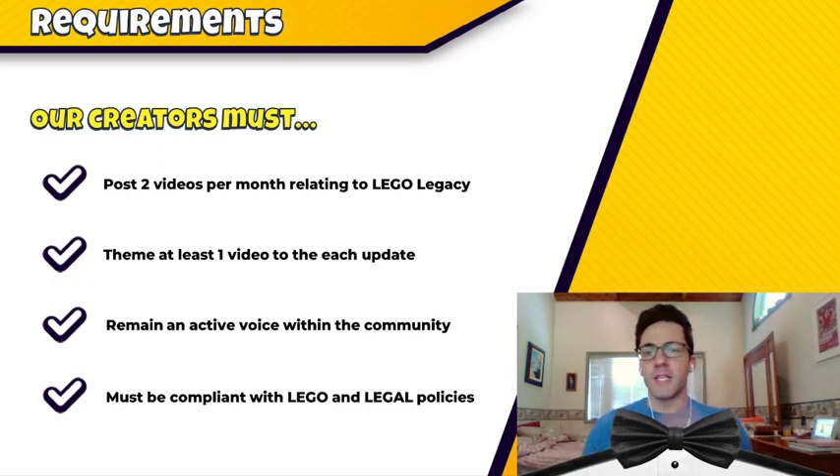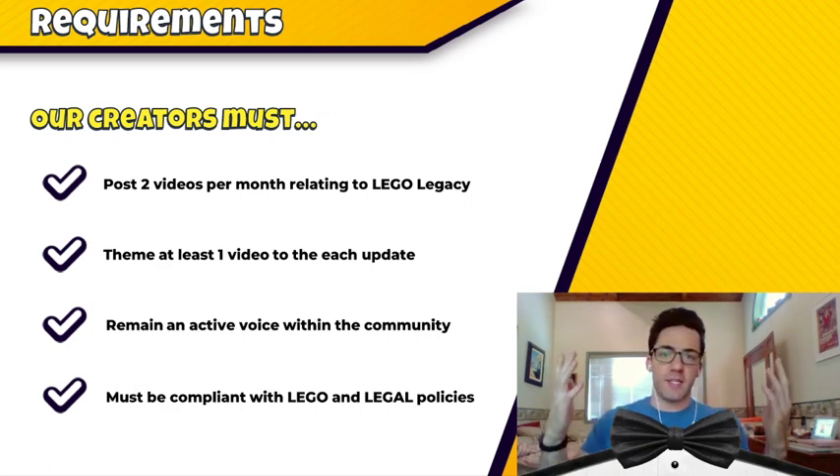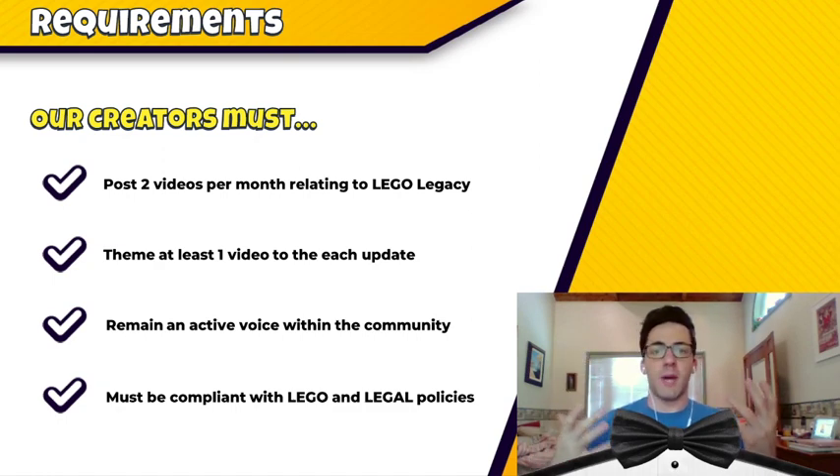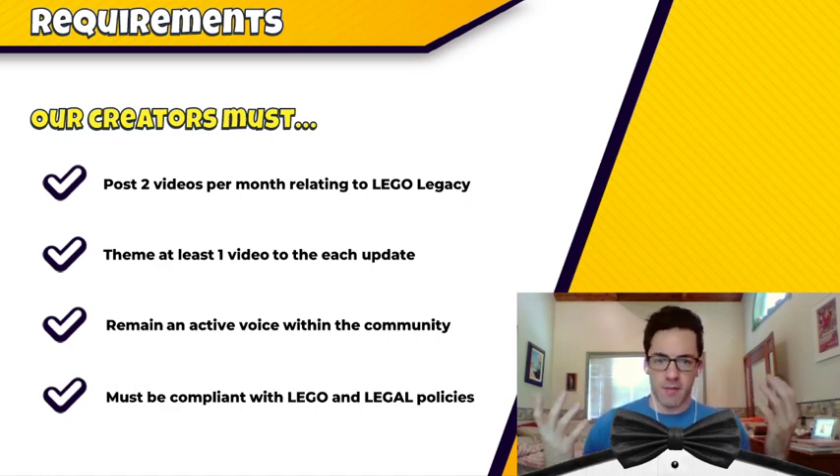The reason they put compliance in here is because if you get chosen to be a content creator, you do have to sign an NDA — a legally binding contract that prevents you from giving away trade secrets. In addition, you'll have to be compliant with the Lego and legal policies, which they've stated they will give you if and when they accept you as a content creator. If they refuse to admit you into this program, why would you need to see the legal policies? You won't be beholden to any of them. All in all, all of this makes total sense.